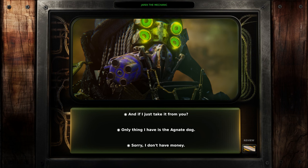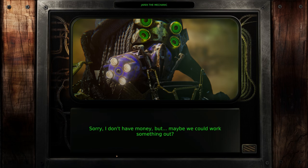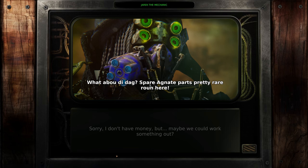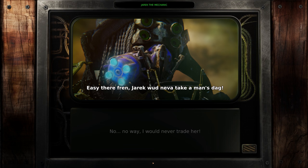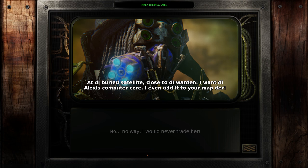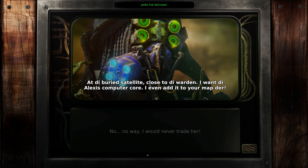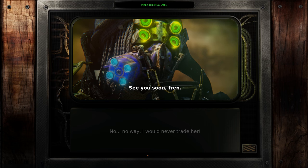How about a gold hood ornament? Sorry, I don't have money, but maybe we could work something out. What about the dog? Agnate spear parts are pretty rare around here. Hell no. No way. I would never trade her. Easy there, friend. Jarek would never take a man's dog. But there's something I need more than Agnate spears. At the buried satellite close to the Warden, I want the Alexis computer core. I'll even add it to your map. Bring me the core and I'll upgrade your Buffalo real nice with a Warden access device. See you soon, friend.